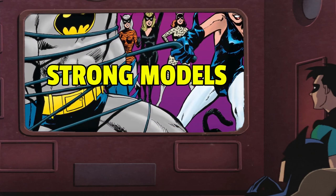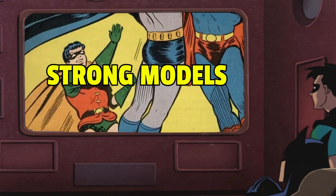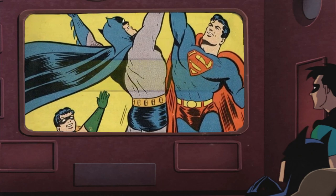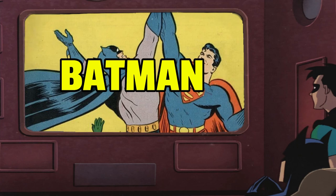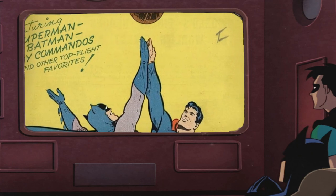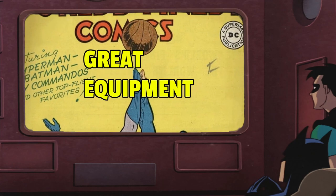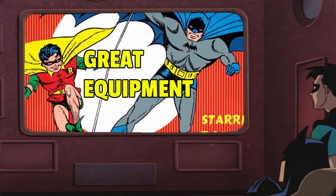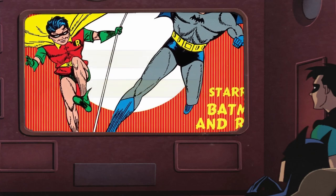They have access to some very powerful individual models and a wide selection to choose from. For example, there are a dozen Batman models all with various strengths and weaknesses, each one deserving of a spot in your list. Batman himself generally acts as a very strong distraction, giving the smaller models in the crew the space to do their work. Finally, they have a very strong equipment list including access to radios and plenty of bespoke special equipment that can only be taken when Bruce Wayne is included in the crew.